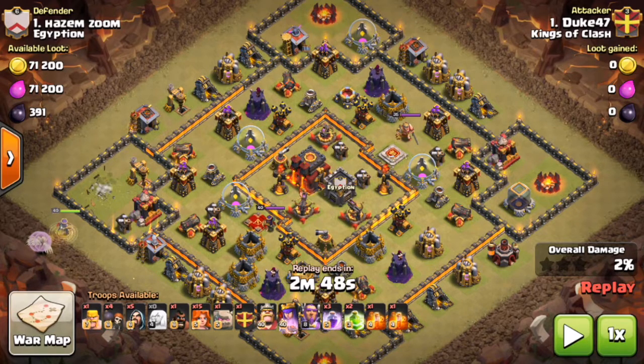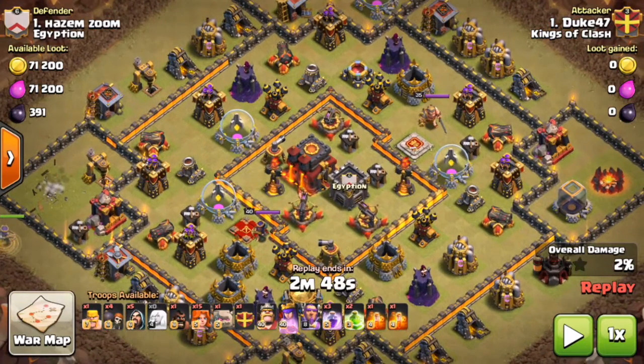That's where you get the entire philosophy of Town Hall 0.5. A Town Hall 10.5 worth only 3,000 more than a Town Hall 10 gives me easier matchups — it's why I got eight straight wars with six-star performances and three-starred the number one. Being a Town Hall 10.5 is really powerful.